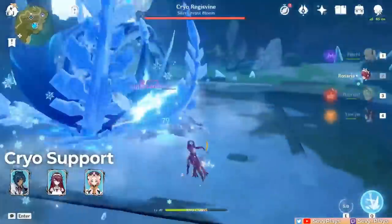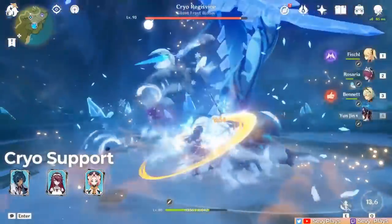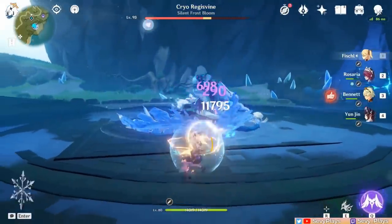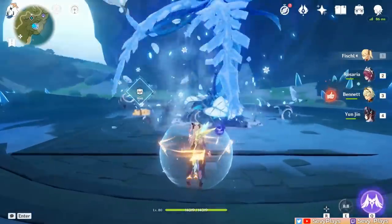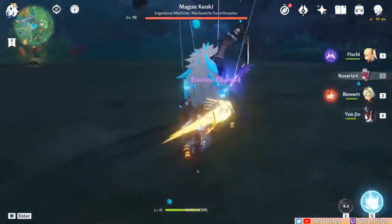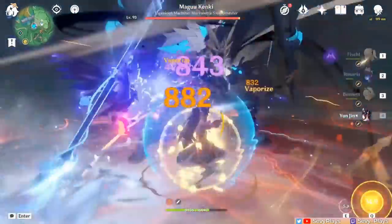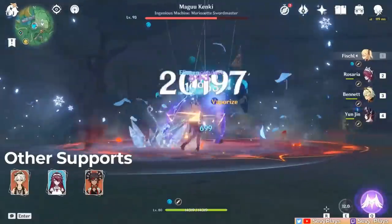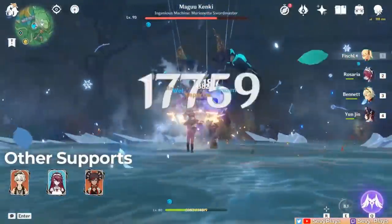When it comes to Fischl being a physical DPS, the first necessity is a cryo support for Superconduct — Kaeya, Rosaria, or Diona come to mind. Then there's Yunjin, who skyrockets Fischl's normal attack and C1 damage. If you have a Yunjin to buff your main DPS Fischl, you get much more physical damage by exploiting Fischl's C1 mechanic with Oz off the field, since that gets buffed by Yunjin too. It will use up Yunjin's trigger quota relatively fast though, so once that's finished you can return Oz to the field. Other buffers like Bennett and physical resistance shredders like Rosaria and Xinyan are also good teammates. If you have a slot left, go for a shielder or healer.